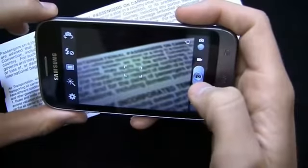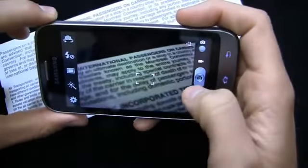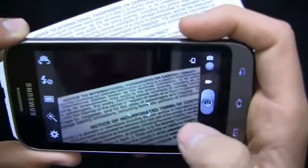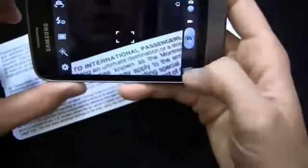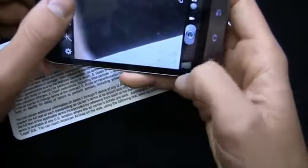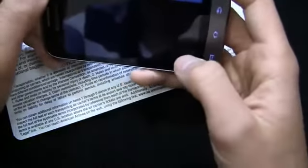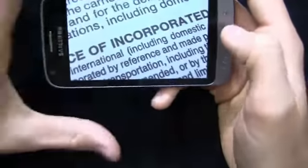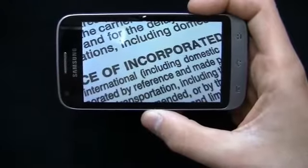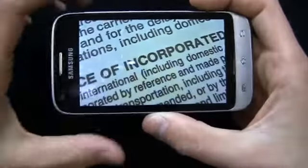We're focusing on some text and trying to get it focused in. Looking at the gallery — overall portrait quality is not too bad. You can see there's some grain around the text, but overall it's not terrible. This isn't going to win any awards for camera quality. If that's your priority, go with the Galaxy S3, the Evo 4G LTE, something with an image sensor and those nice camera features. With that said, it's pretty decent.